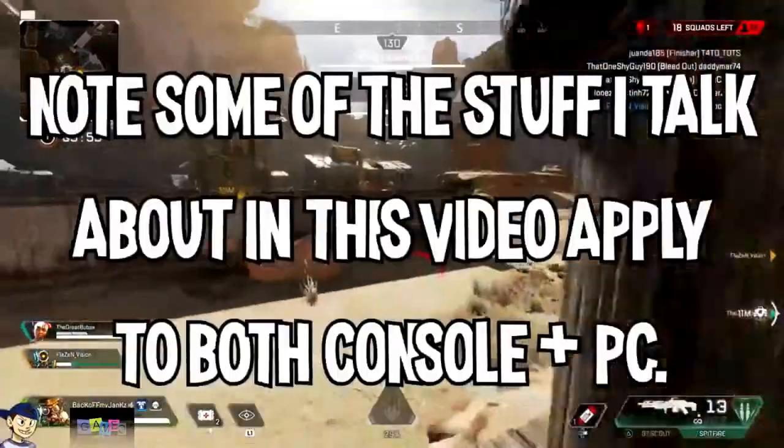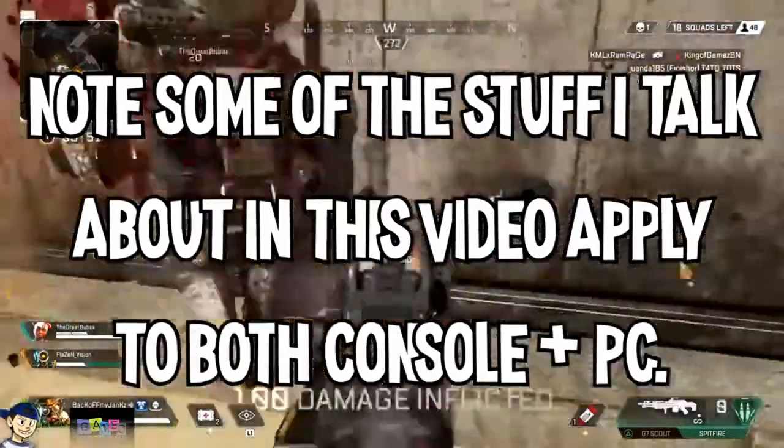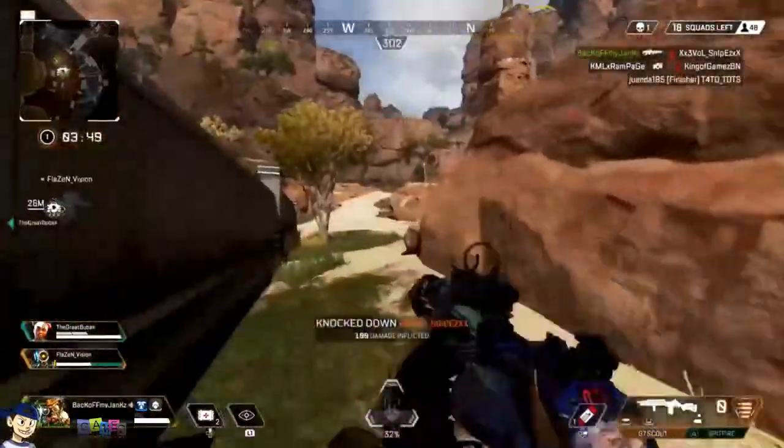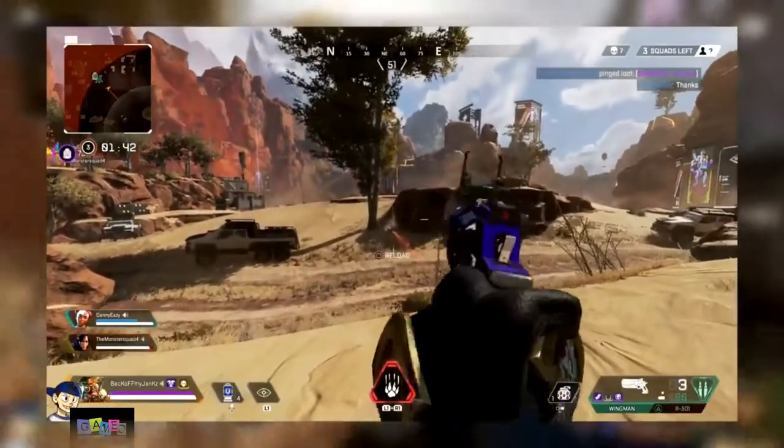On top of that, everything I'm going to share is in no particular order. I've got hero-specific stuff, regular gameplay mechanics, animation cancels, just a bunch of everything. So let's just get right into it. First, I'm going to show you how to animation cancel and swap your weapon faster.